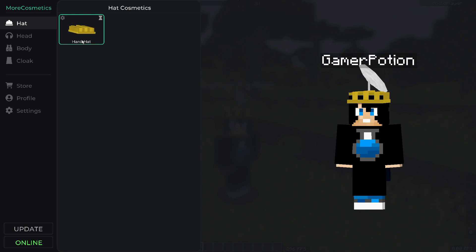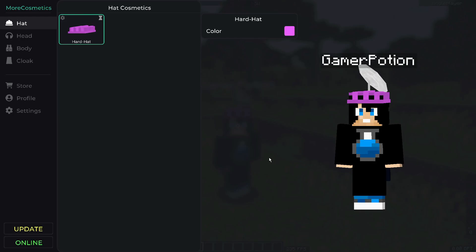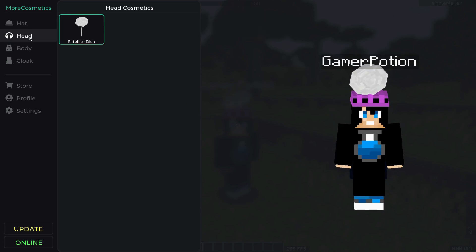In the online version, you can get a free hat, and you can actually go ahead and customize its color by clicking the cogwheel and then the color icon. You can change the color — I'm going to apply this purple color, and as you can see it has changed on my character.